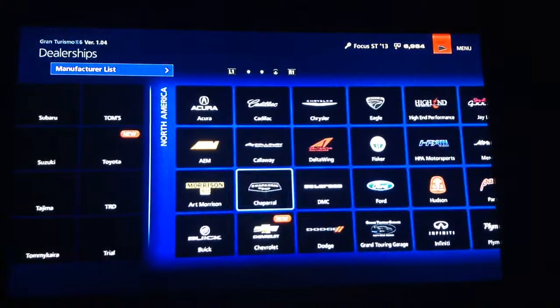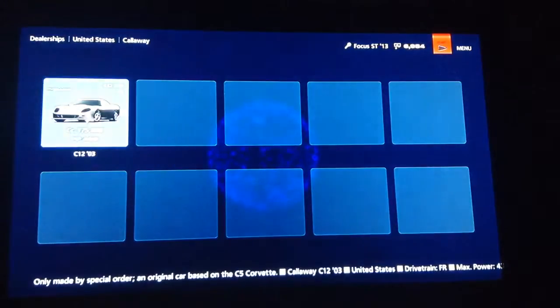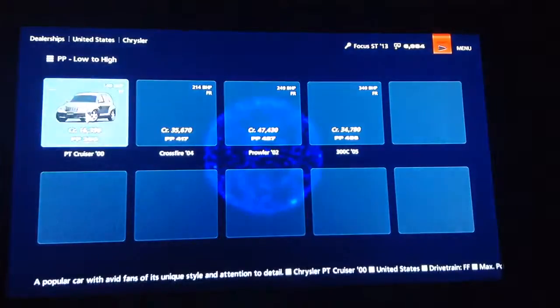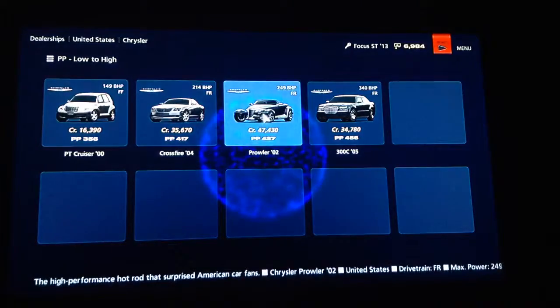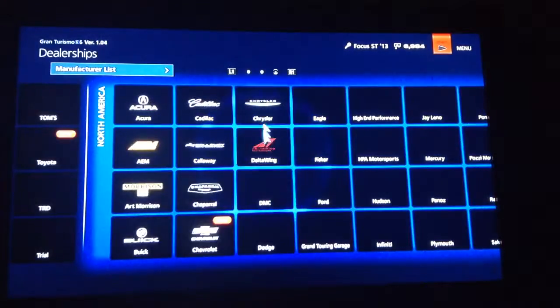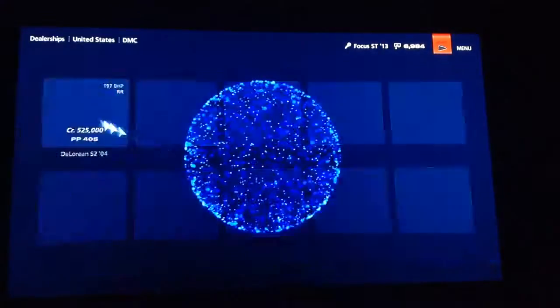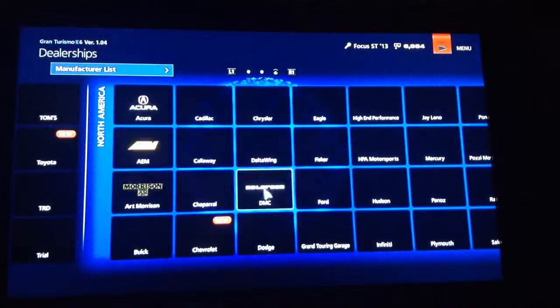I haven't gone up here so we've got Caparo, Callaway, Cadillac. Also in this game you can get the Cizeta S7. There's a DeltaWing in there — not sure what they are. DeLorean is also in there. Dodge as well.